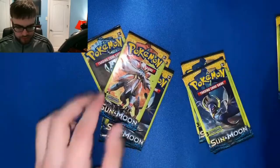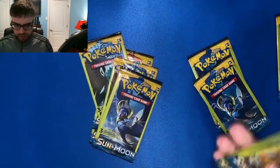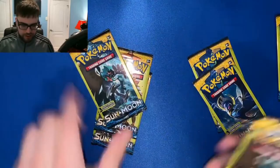We've got a Cinccino, Lunala, Solgaleo, Sigilyph. Let's just start it up — here we go, let's open these bad boys up.